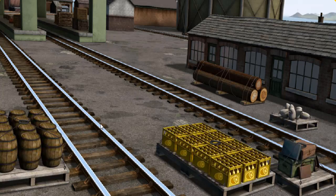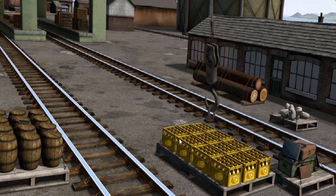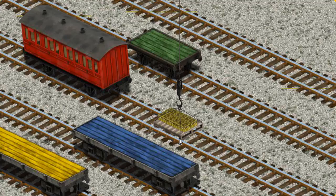Diesel must deliver the bottles of lemonade to Knapford Station. Help Cranky find the bottles of lemonade. You found them! Let's lift and load. Now the cargo must be loaded.